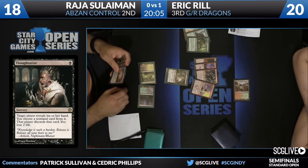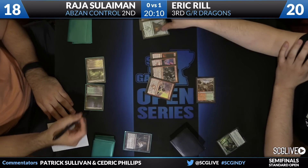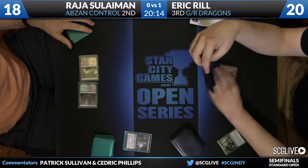I'm okay with this keep. You're on the draw, too. I'm on the draw with the Temple and two mana accelerants. He's going after the Elvish Mystic. Let's see what the draw is — Forest had it. Mystic, your turn.